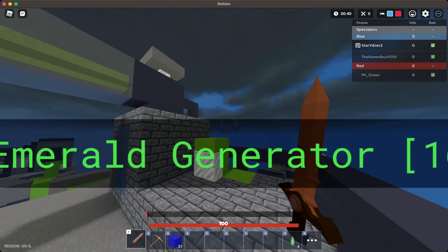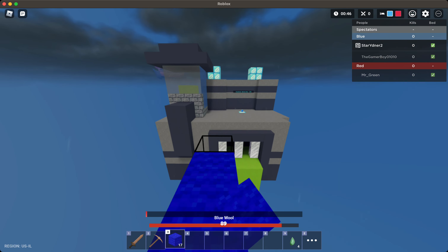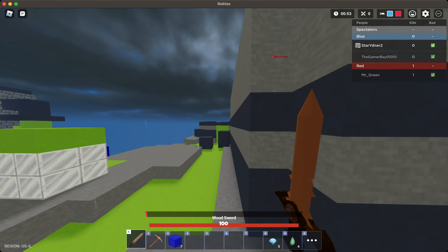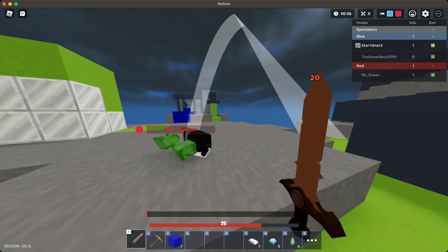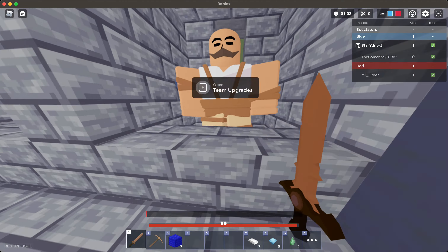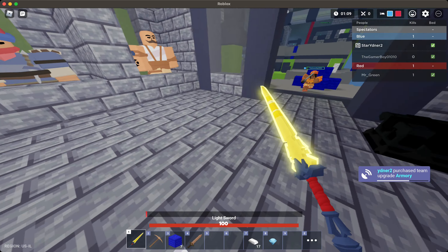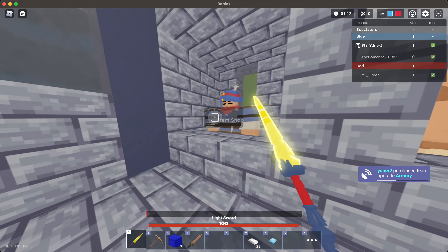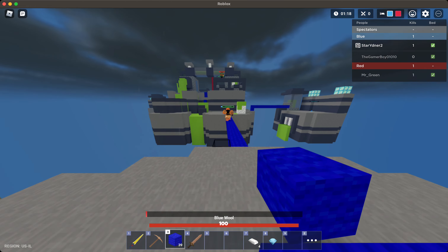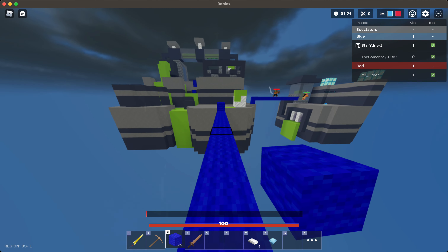Gotta get my emeralds. Now watch — when they come to rush, it's actually really good because I can hit them from afar. It's really good for bed defense. This guy's Zephyr — he's gonna kill my teammate, and then he's gonna come for me.